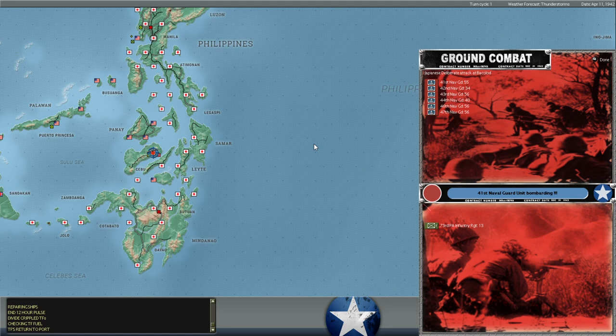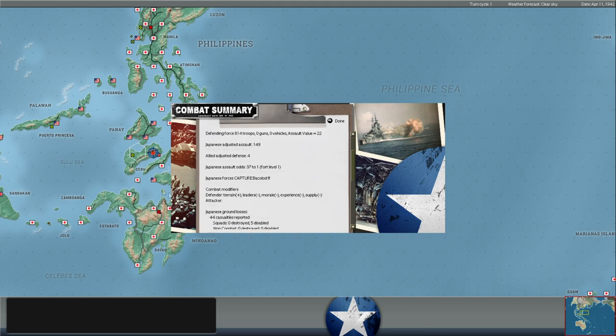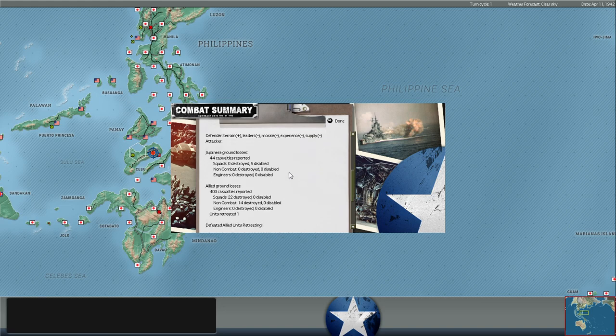That's going to be a challenge for us to continue supplying Rangoon. We can try and hug the coast of India and Burma and probably still get some supplies in, but that's not a great situation. Meanwhile, a whole bunch of Japanese Naval Guard units attacking the 73rd Filipino Army Division at Bakalod - another success for the Japanese. Our troops retreat, 400 casualties for us, 44 for the Japanese.